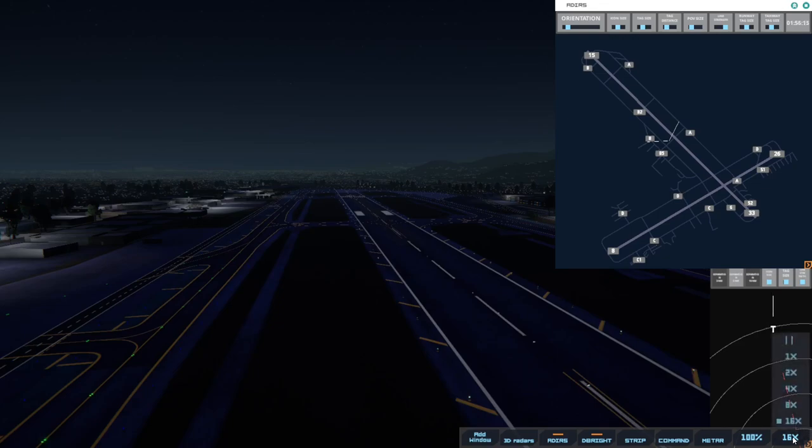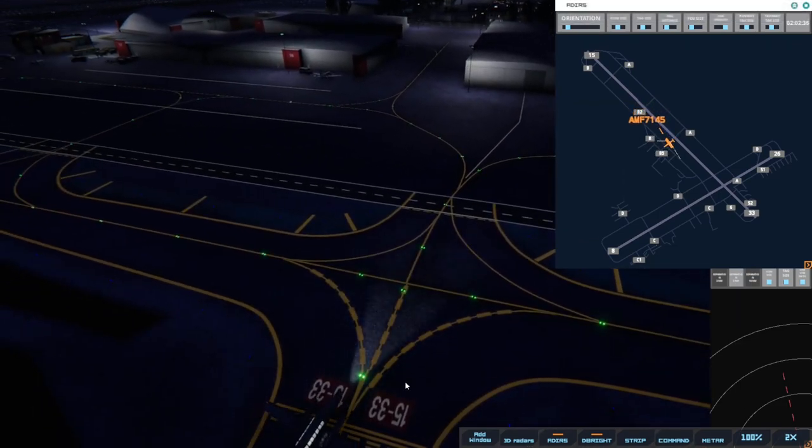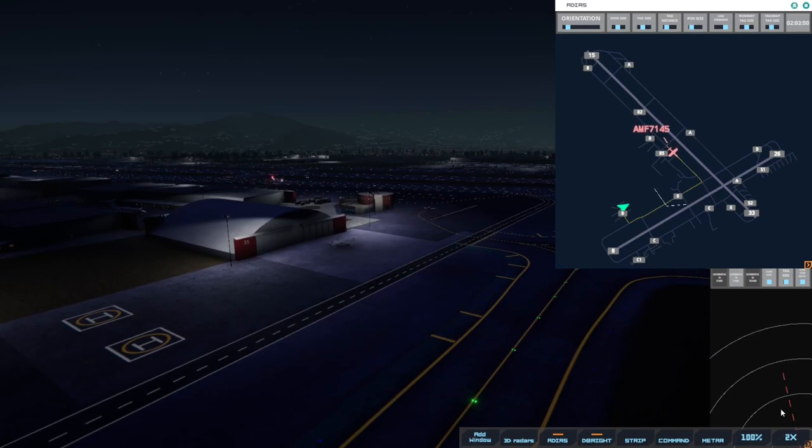We got something coming in - looks like AmFlight, I think. Burbank Tower, AmFlight 7145 on final 15. AmFlight 7145, runway 15, cleared to land. They're coming pretty quickly the way I've got this set. AmFlight 7145, taxi to terminal. They're going to stick around here and head on over to this general aviation location. They are parked.